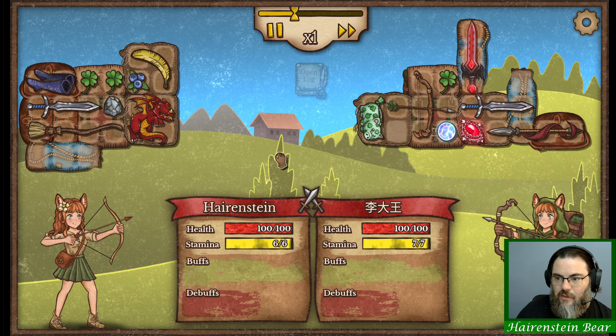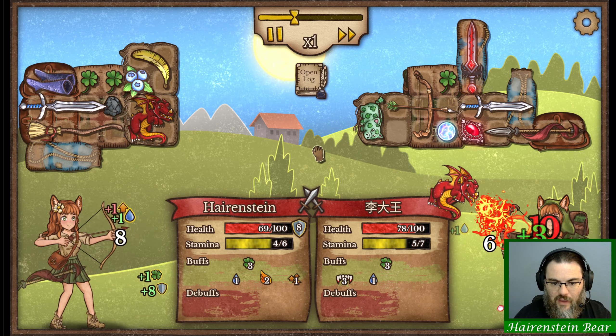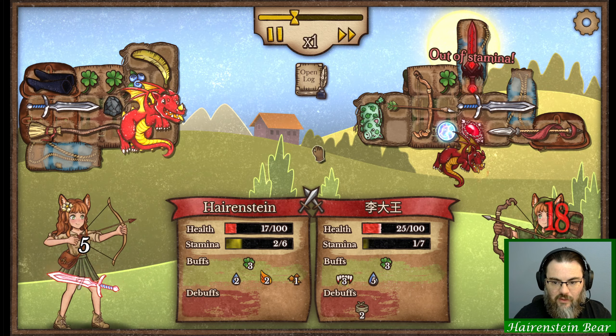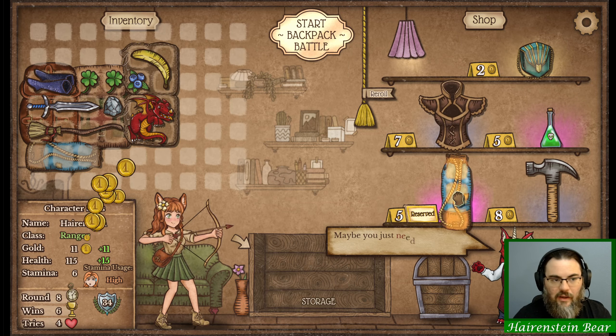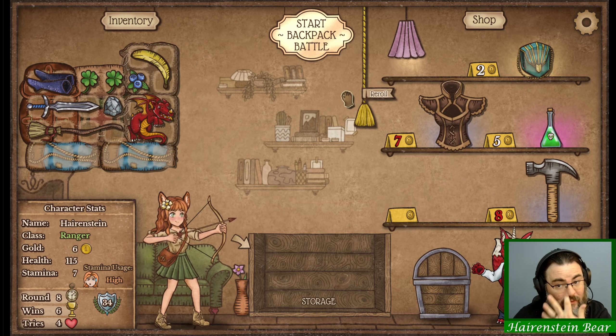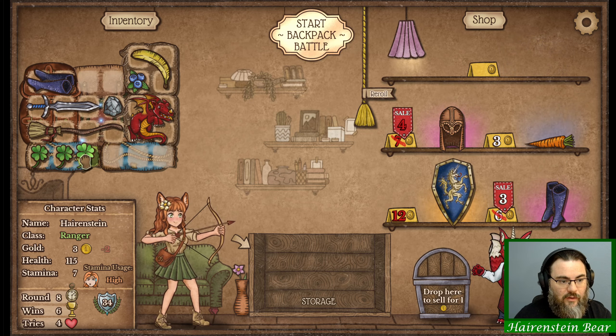Get started on match number seven. Got Mr. Vampire over here. Oh no, we might lose this one - this might be our first loss. Yeah, damn. We need either a little bit more DPS or a little bit more healing, either way that would've been real helpful there.